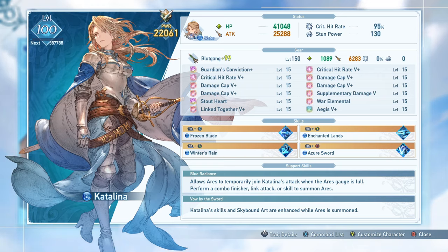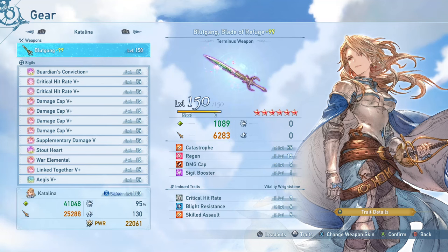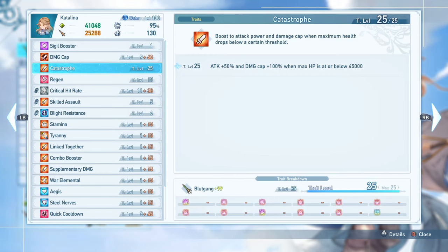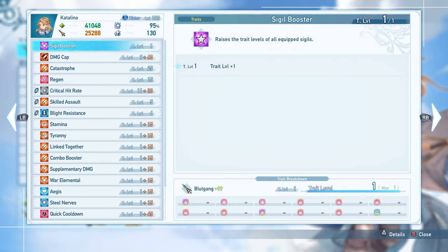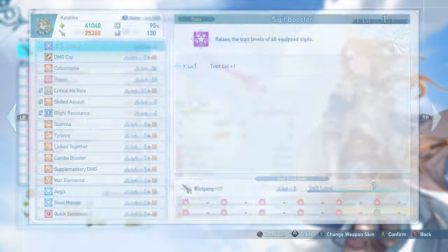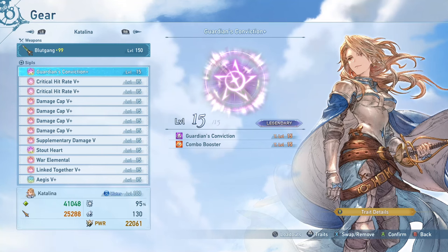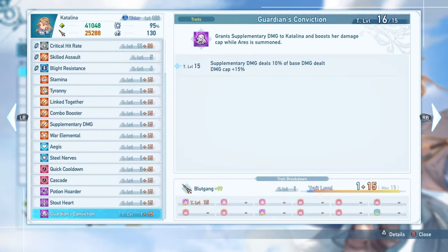For setup, this build is a mix of really good traits — not absolutely optimal, but it makes the character work well with currently available sigils. The weapon is the Terminus weapon with the Catastrophe bonus effect: 50% additional attack damage cap plus 100% when below 45,000 health — the best effect in the game. Sigil Boost is a great effect when you max the weapon. If you don't have this weapon, max ascended weapons are also good options. Guardian's Conviction is the main unique sigil you'll want to use.